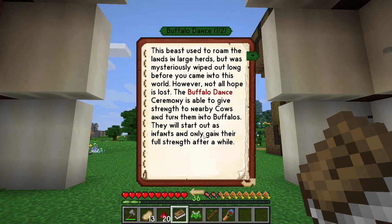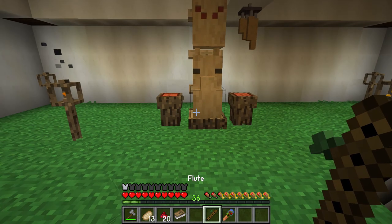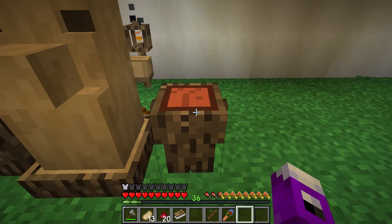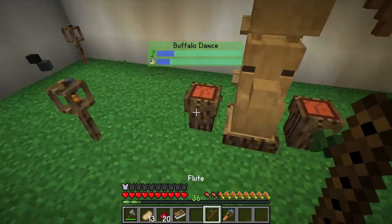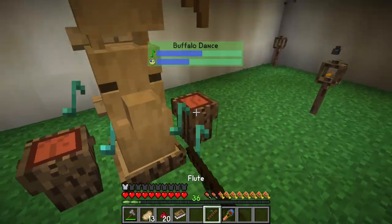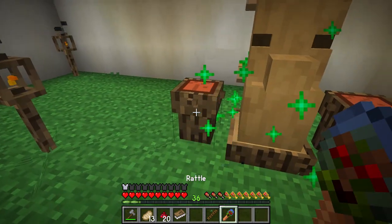We're going to do the Buffalo Dance. This requires the drum and the wind chime. First I'm going to throw on my Jingle Dress. To activate these, you go up to the Totem, hold down Shift and right click on the instruments you want to use - drum, wind chime - and you'll notice it starts going. Every instrument that you use adds to the effect; that's where you see the little music note bar going up. However, each one can only add so much to any one ritual, so you start getting diminishing returns. That's why you want to have as many as possible.